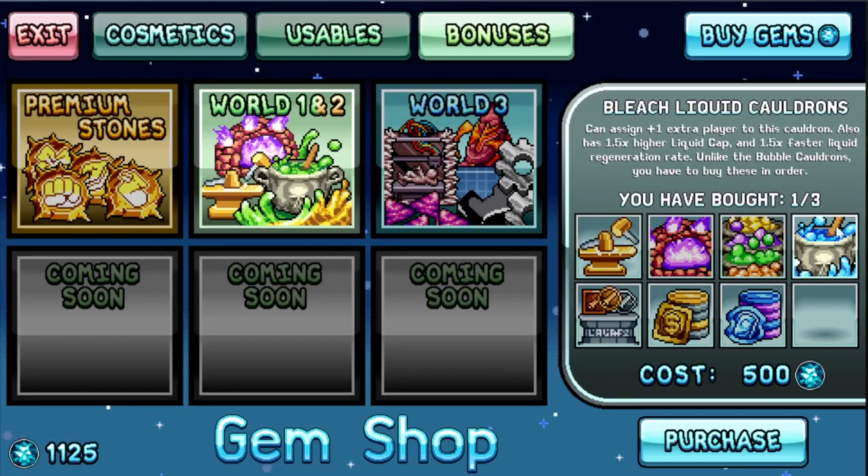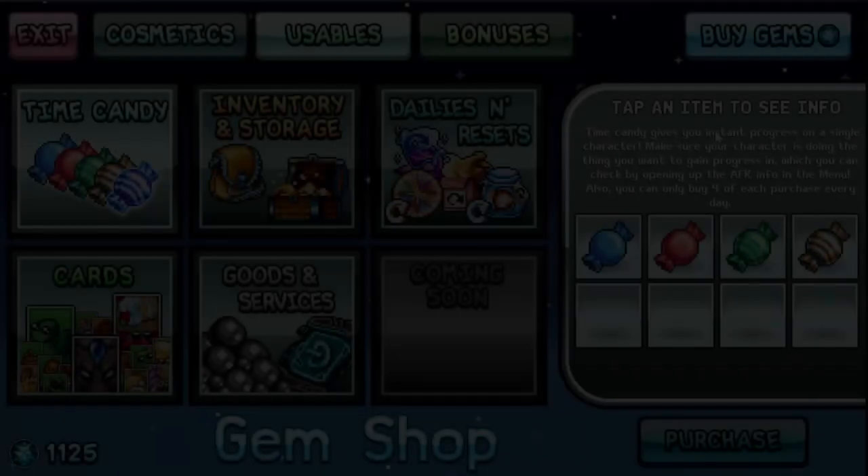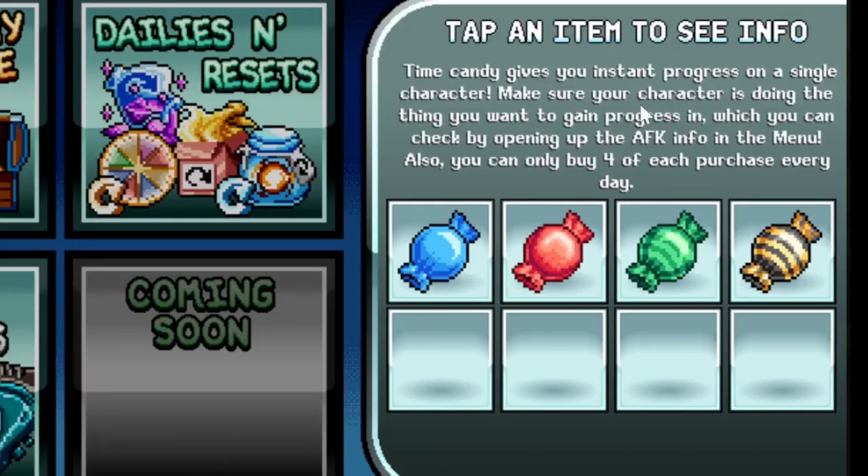So to recap: buy the infinity hammer, and maybe buy one bleach liquid cauldron — eventually what slows your alchemy progress is the water. You can spend an extra thousand gems on that if you like. Time candy I would never buy — not worth it.